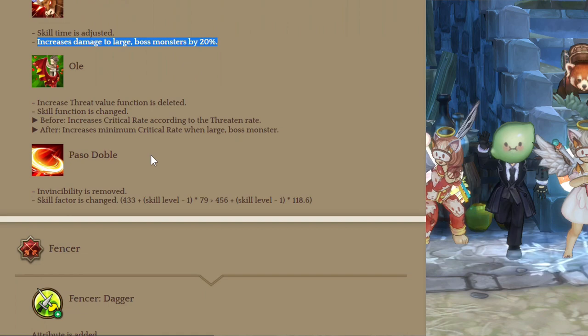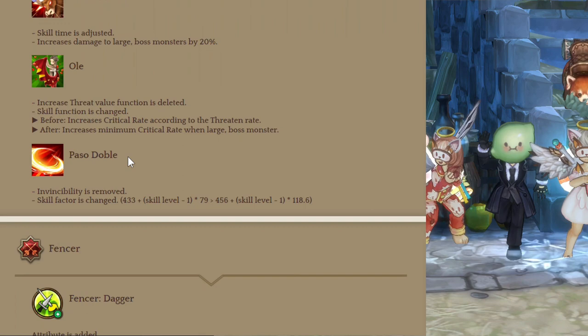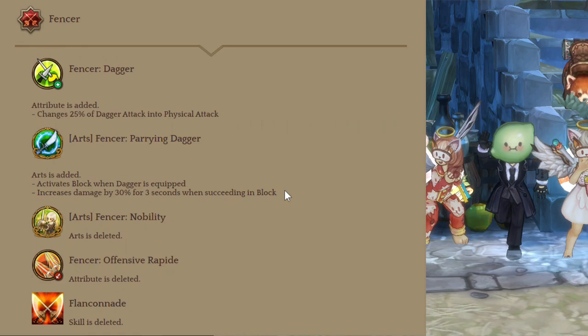In-game, Olay now increases Crit Rate when you use it, and when attacking large or boss type enemies your minimum Crit Rate is 40% at max level. This is really good — you don't need Crit Rate when you have this build because Olay handles it for you. Then Paso Doble — invisibility is removed and skill factor is increased. Matador is now a boss fighting class, and the Matador-Fencer combo is gonna be in demand on raids.